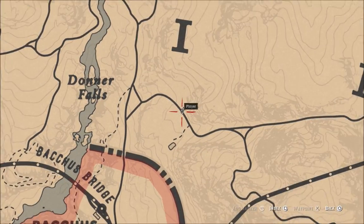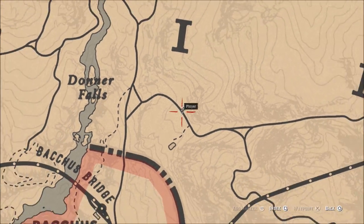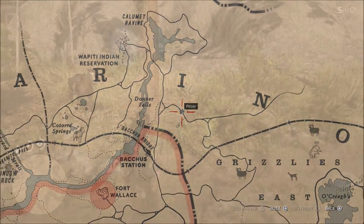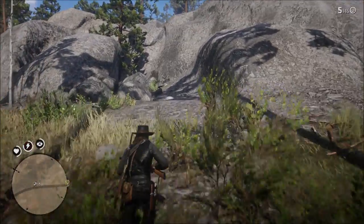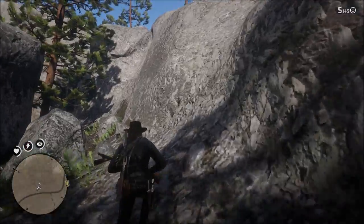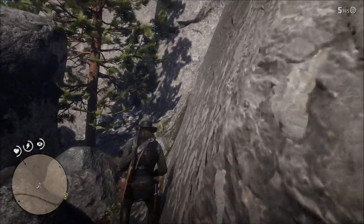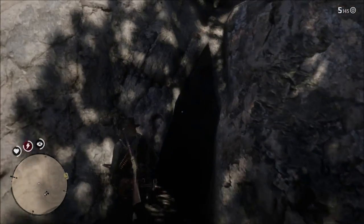The next location is right here. This is directly east of the Donner Falls. It's right off the road — directly off of the path. You'll see this little cutaway in the rocks. You want to head in here. You'll know you're in the right place because of this pine tree right in the middle of the rocks.